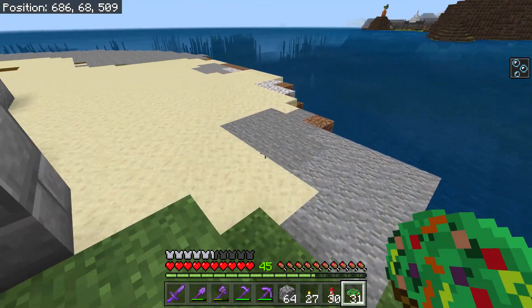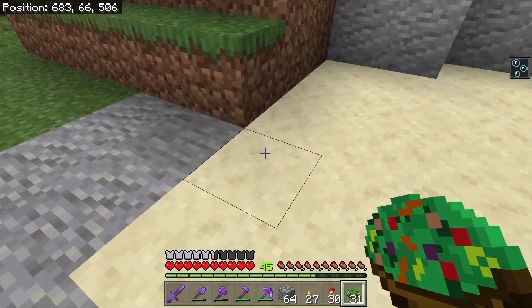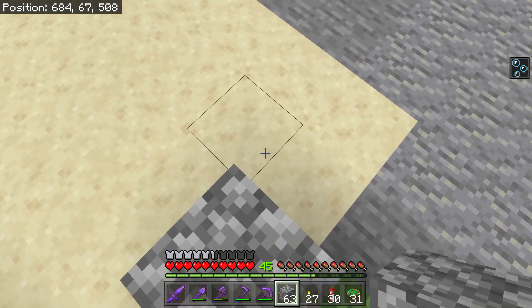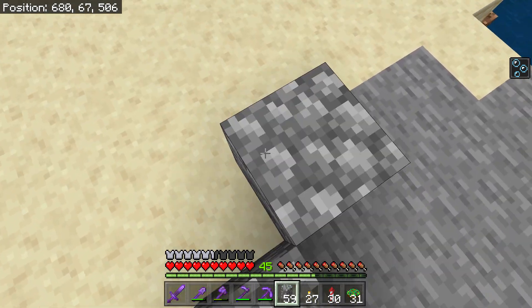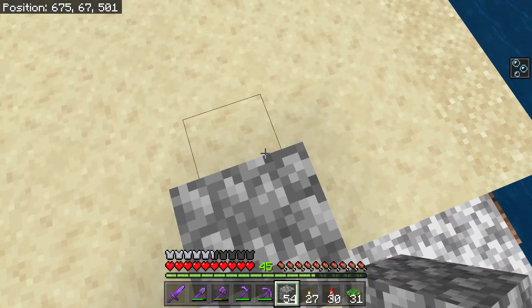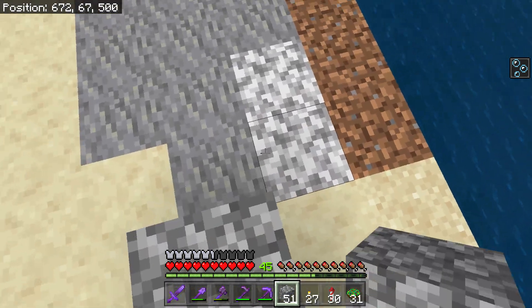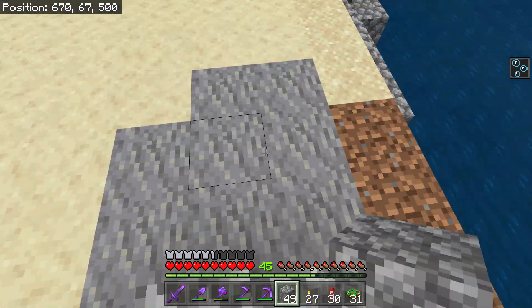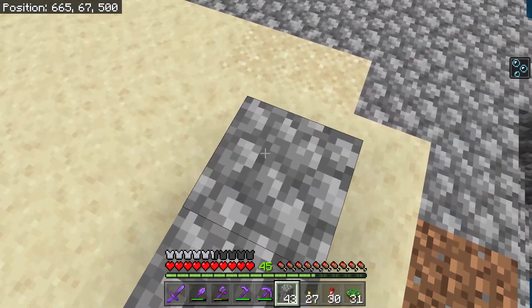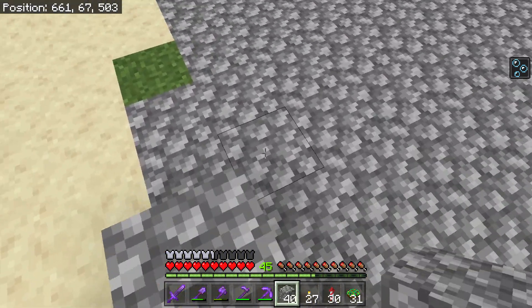So what I'm gonna do is come back here and just use some blocks to sort of map out what we want the edge of this island to look like. We need to have a little bit of beach - I think maybe we can go here a little bit and then start heading back. All right, we'll just do this together. Why not? Super fun.